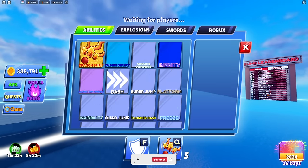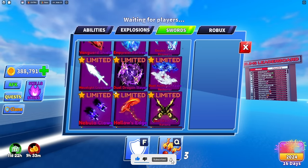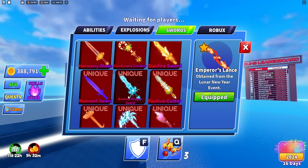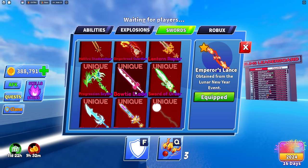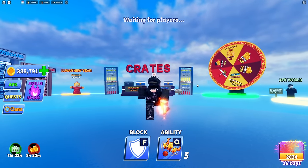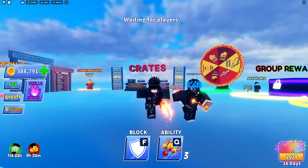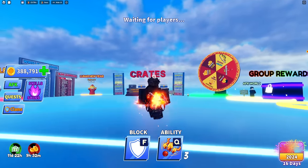You guys are probably wondering how do you get the Dragon Spirit? How do you get the other abilities or anything in the game pretty much for free? How do you get the emperor lance or these other cool items literally for free in the new update? I'm going to show you guys how to get everything for free - it's literally just playing the game normally with a few basic tricks.